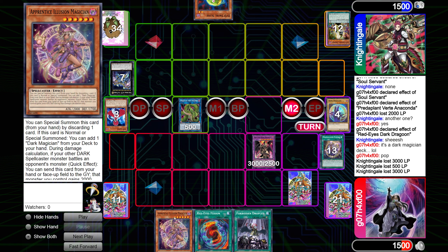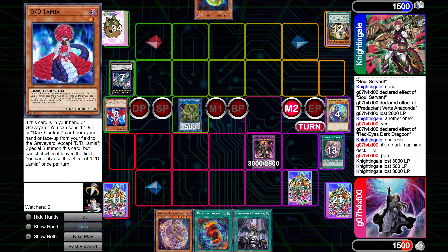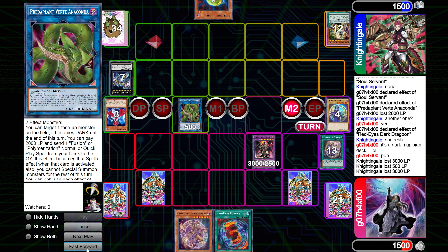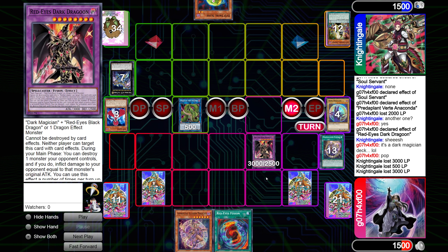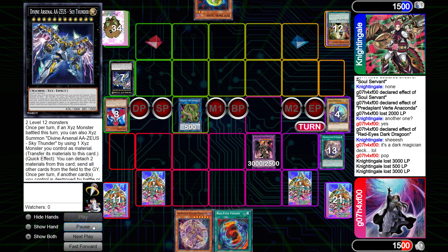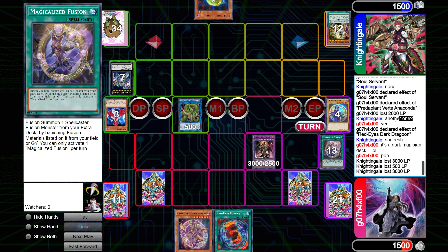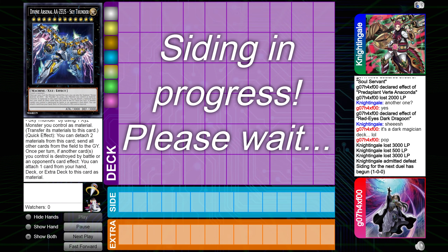Eternal Soul will obviously recycle my Rod. I have Dragoon Negate as always. Droplet will get this Anaconda off the field because I'm at 1500 life points — so even if he had a play, I can use Droplet to get rid of Anaconda. I also have Apprentice Illusion to boost my Dragoon's attack in the battle phase if needed. He has way more resources gone than I do — he screwed himself by Zeus-ing, but how else was he going to out Dragoon? He mentions in chat 'another one?' and I'm like yeah, it's a Dark Magician deck — of course I have a second Dragoon. He draws a useless card and surrenders.